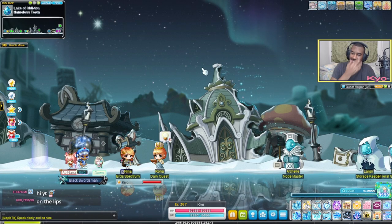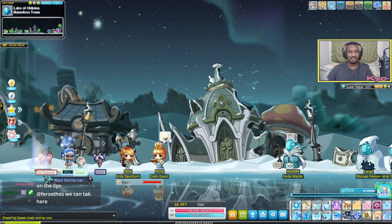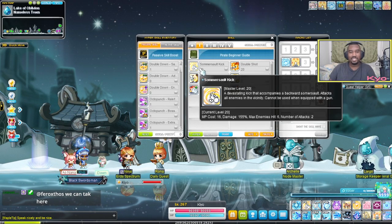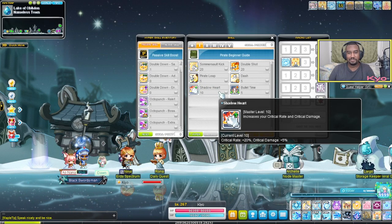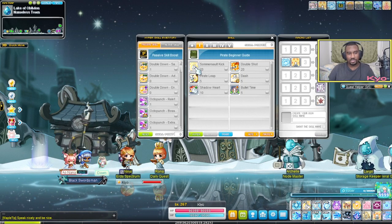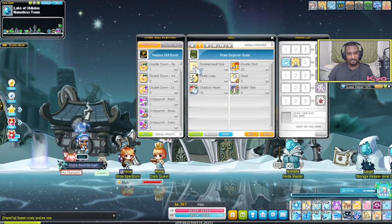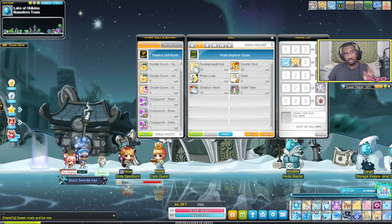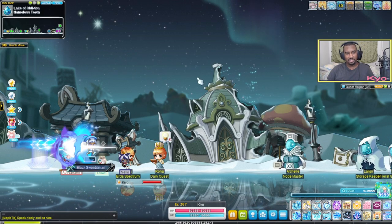Hello everybody, in today's video I'm going to be going over the Destiny revamp Buccaneer. In first job, the Somersault Kick got way better — the hitbox is way larger, hits above your head, really good. It does maintain the iframes it used to have. We don't use Double Shot anymore.